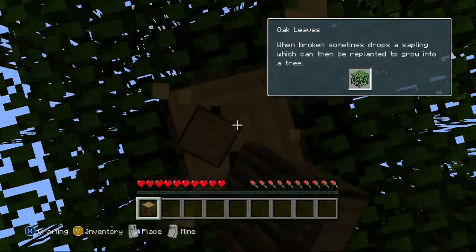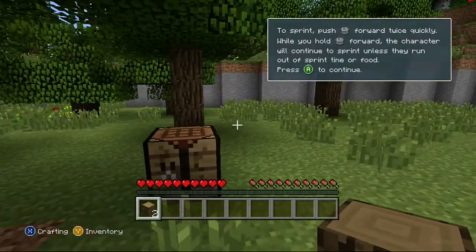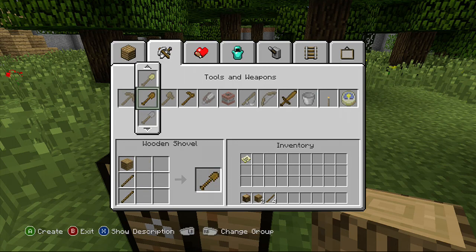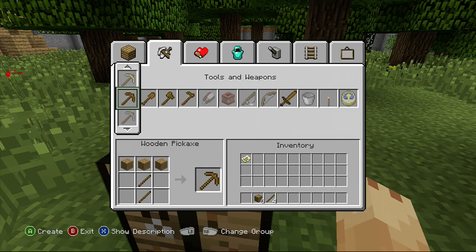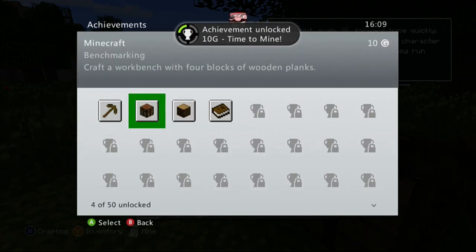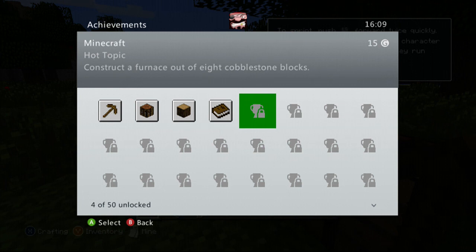Some episodes I might do on this tutorial or a different one, it's a bit different for me. Let's go up — sticks and one more here. We got the achievement 'Time to Mine' — that's the fourth achievement! Use planks and sticks to make a pickaxe.